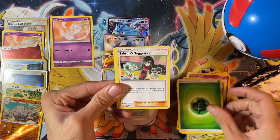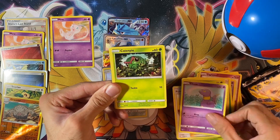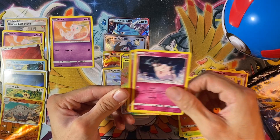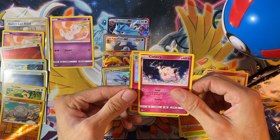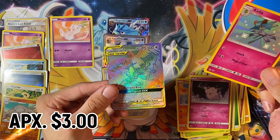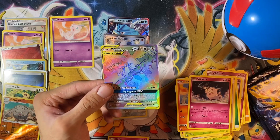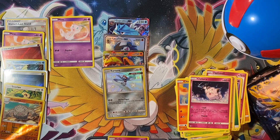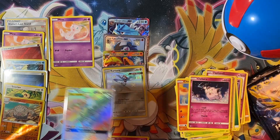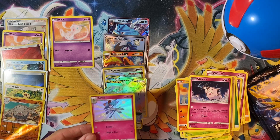Pack number seven: Grass Energy, Sabrina Suggestion, Pokémon Center Lady, Metapod, Ekans, Caterpie, Paris, Charmander, Clefairy — and a shiny Karelia, plus a Rainbow Rare Kanto Birds! Once again! I want to say this is like the fourth one I'm pulling now. This would be the second time I'm pulling Karelia.